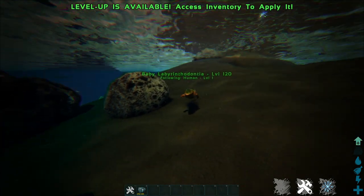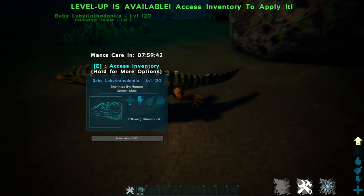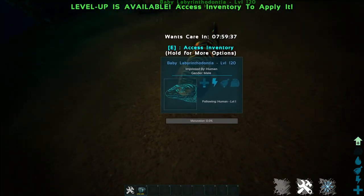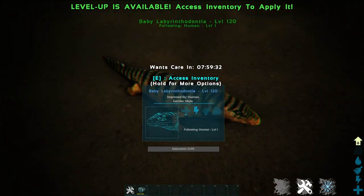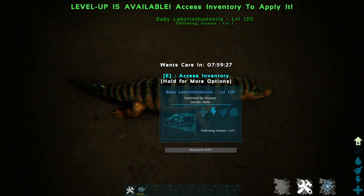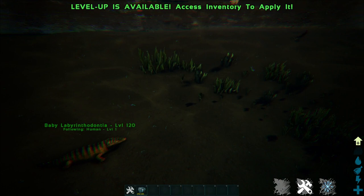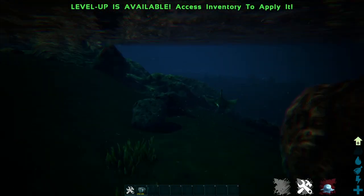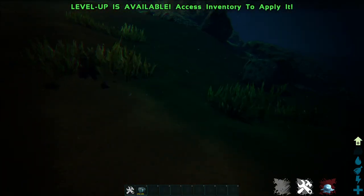Surprisingly, the baby is bigger than the chibi. It actually kind of looks normal — like an actual normal lizard. You would probably think this one was full grown if you came across it in the wild, until you saw the parent. So it's nothing like how frogs hatch as tadpoles in the game. They are just a lizard that's amphibious, and it has a water egg, surprisingly.